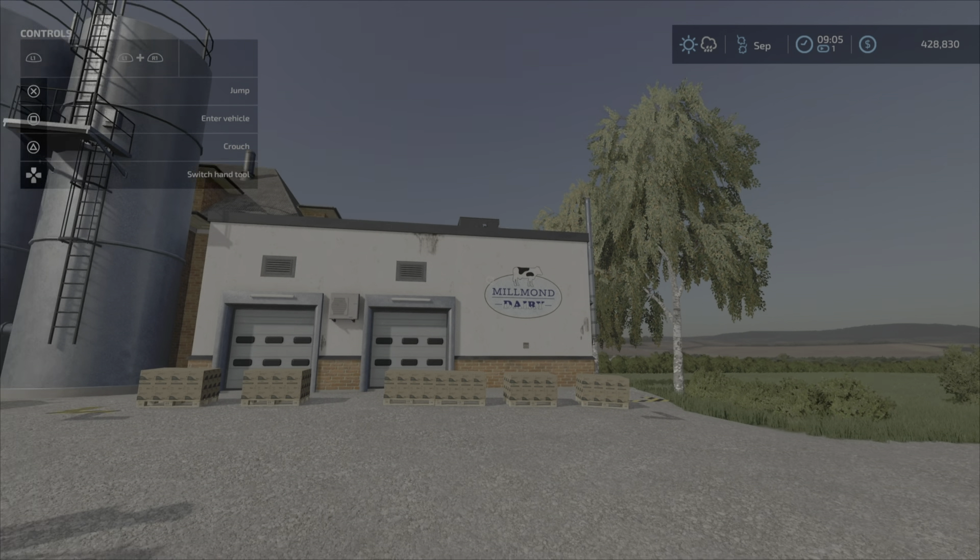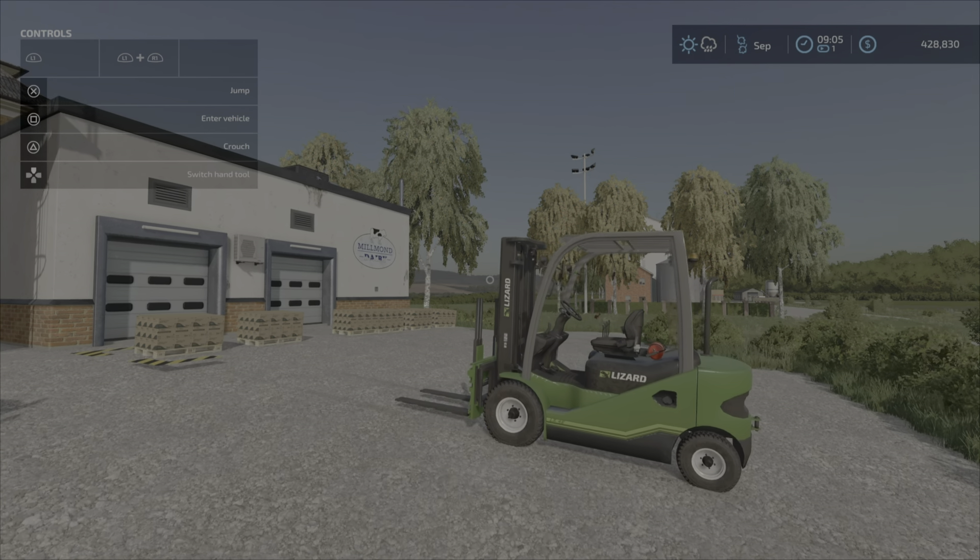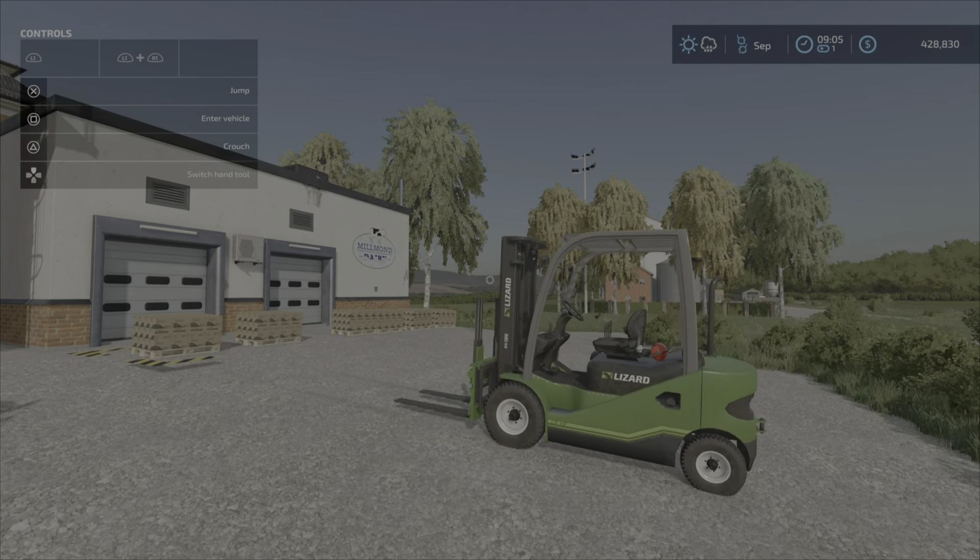This is basically super strength on console, but it comes with a couple of things you need to know. The mod description says that all production and animal pallets now have a fixed weight of 100 kilos, and it's for all platforms.